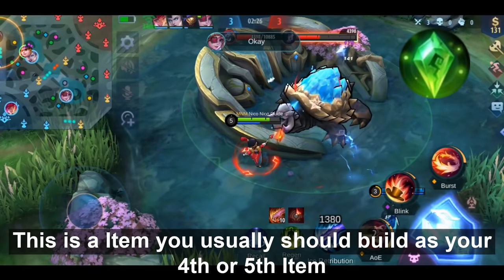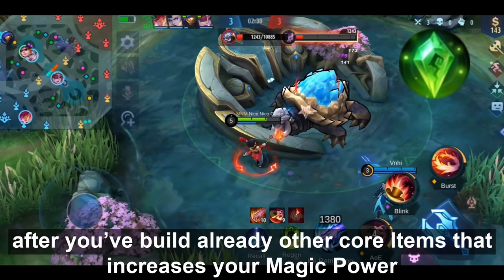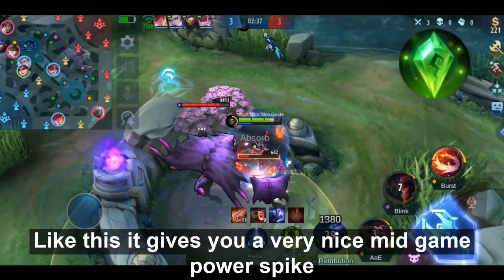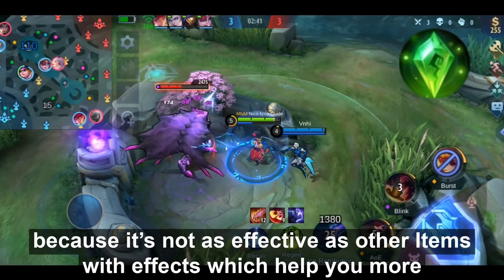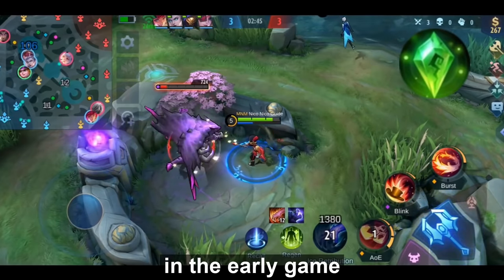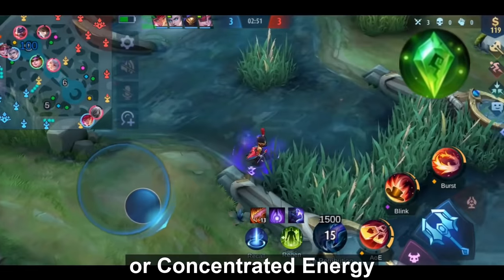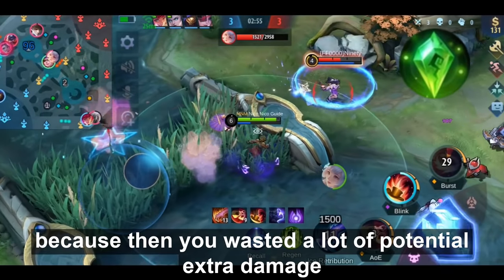No demonstration needed for this one. This is an item you usually should build as your 4th or 5th item, after you've already built your other core items that increase your magic power. That way it gives you a very nice mid-game power spike. I wouldn't build it as your first core item because it's not as effective as items that help you more in the early game, such as Enchanted Talisman, Clock of Destiny, Lightning Trunction, Glowing Wand, or Concentrated Energy.